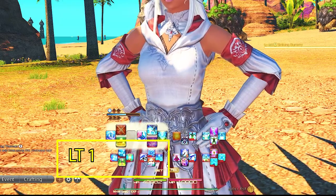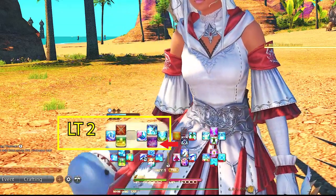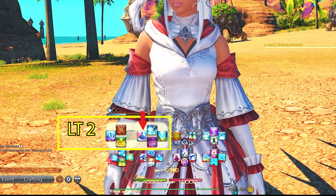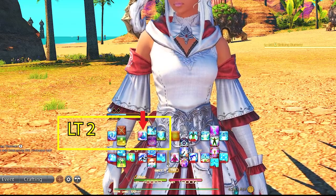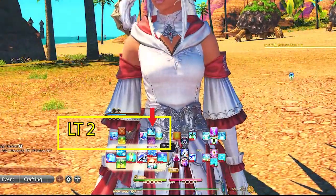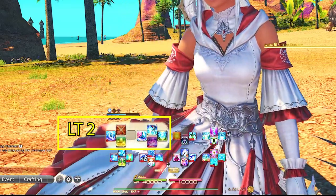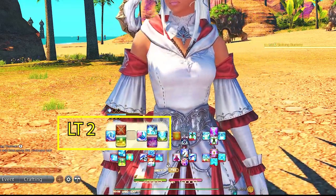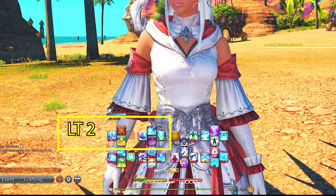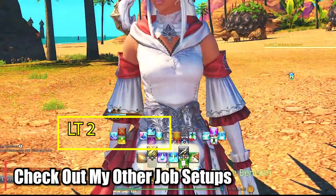Left Trigger 2 is Blood Lily, Liturgy of the Bell, Presence of Mind, and Temperance. Blood Lily is our damage nuke and is specifically here to mimic our AOE on the lower cross hotbar, which is Holy. Presence of Mind is here to mimic our single target GCD damage ability Glare, since 99% of the time you are using Presence of Mind with Glare, so this keeps it top of mind during battles. Temperance is a good AOE damage mitigation for the party, which is why I keep it on the damaging side of my cross hotbar for trash pulls. Liturgy of the Bell is a flex spot here — you can also put it on the D-pad of Left Trigger 2 — but it's a little more situational to fully maximize, good for large trash pools and mostly dungeon bosses when there are lots of room-wide AOE attacks damaging the entirety of the party.